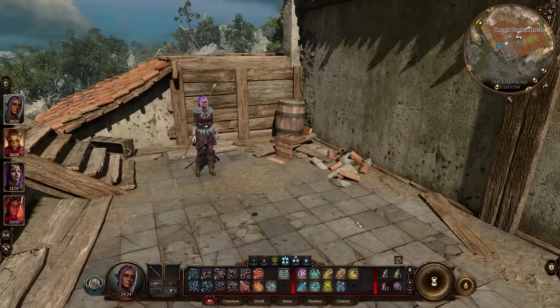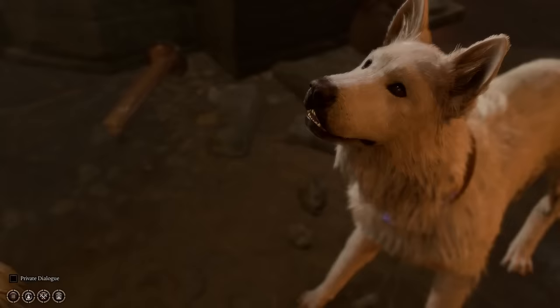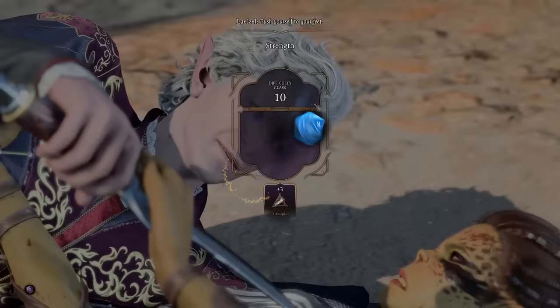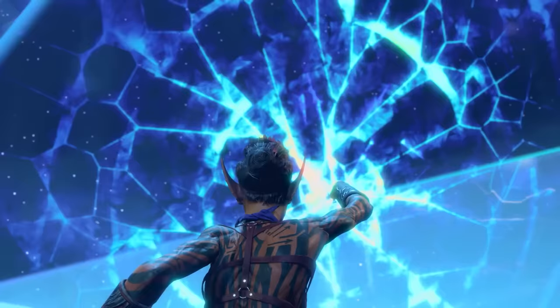You can also use Alt to highlight lootable objects in your vicinity. For more on Baldur's Gate 3, don't miss our in-depth tips and tricks and our ever-growing wiki guide. For everything else in video games, stick with IGN.